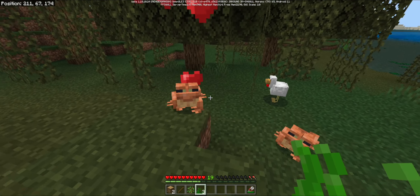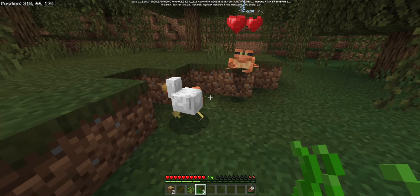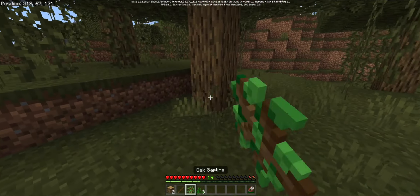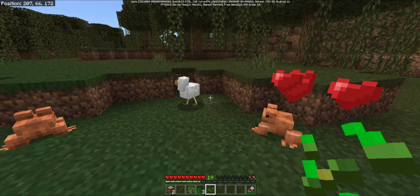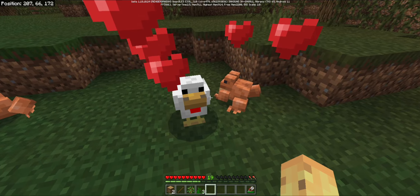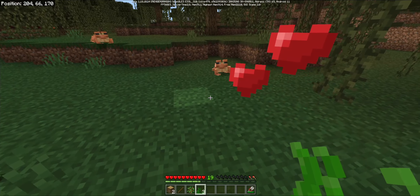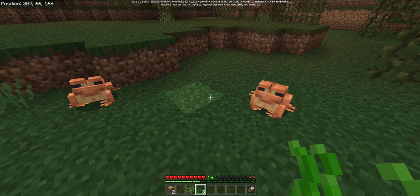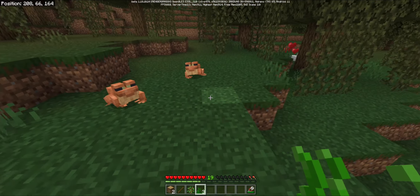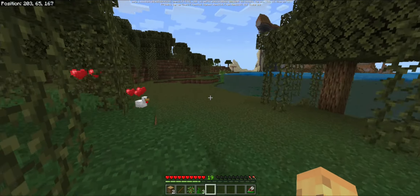Now, alarm bells might be ringing — oh no, have they made another useless mob that just passively sits in a biome? No, don't worry. This is actually already sounding like a pretty interesting mob, because not only is it very adorable — which to some people is enough for a mob to exist — but also, if we go into the water and grab some seagrass, which does require shears, you can actually feed the frogs, and then they will love you.